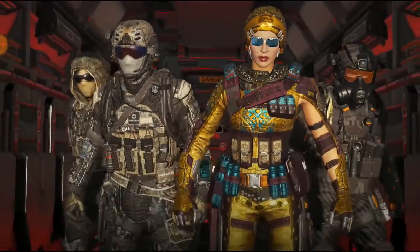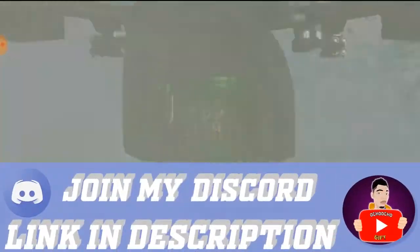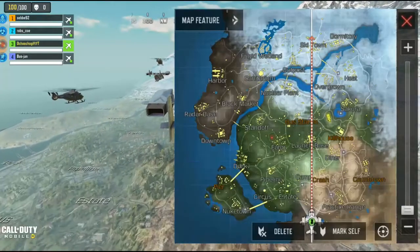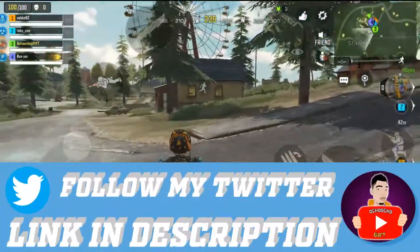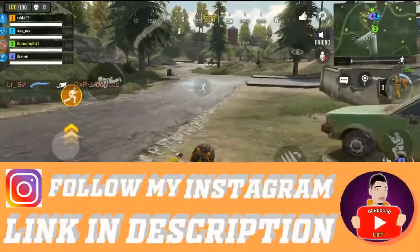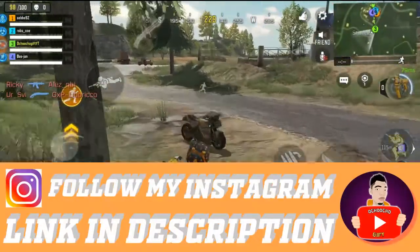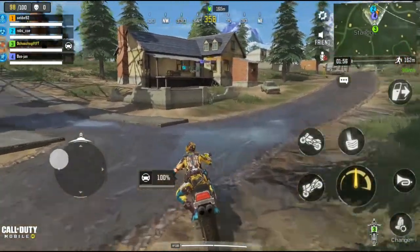So I'm trying to join a different match. I was being invited to this match and I was trying to leave this video, so I had no option but to just join the match. Ok guys, where should we go right now? So now we've landed, I'm trying to look for a vehicle.